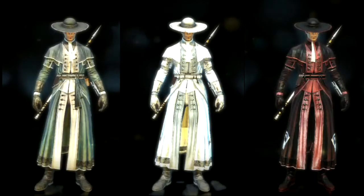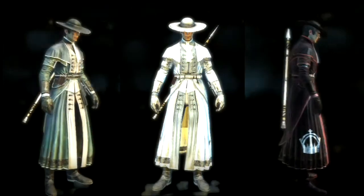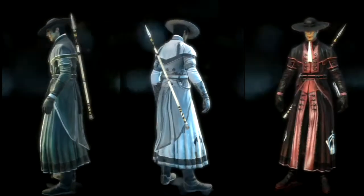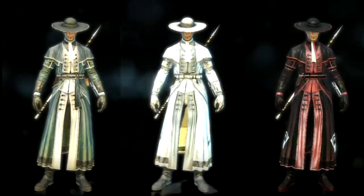Except for that exclusive costume number 7, all characters have 6 costumes. The white costume can be bought using Abstergo credits, and the dark costume should be unlocked by playing Wolf Pack.